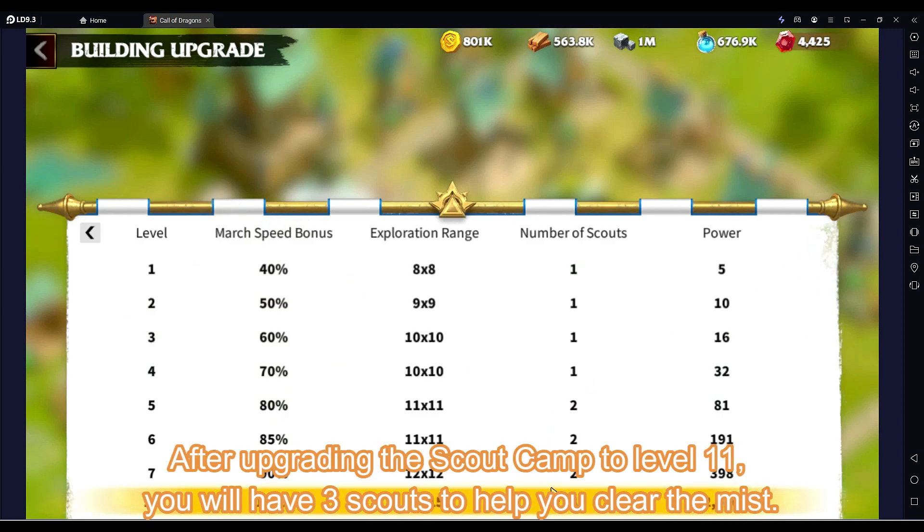After upgrading the scout camp to level 11, you will have three scouts to help you clear the mist.